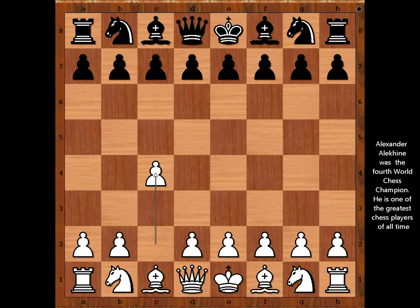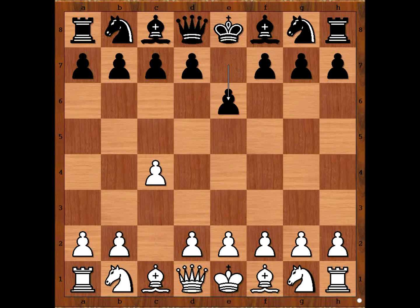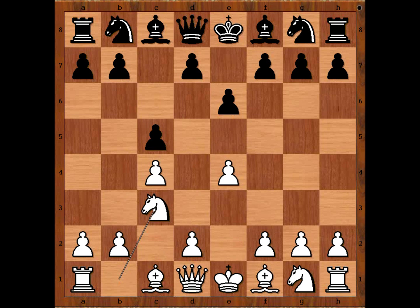Alexander Alekhin had the white pieces and he started with c4. Oskar Charges played e6, and now instead of d4, Alekhin played e4. Then c5 — is it going to be the Sicilian Defense? Knight to c3, knight to c6, knight to f3, and it is black to move.